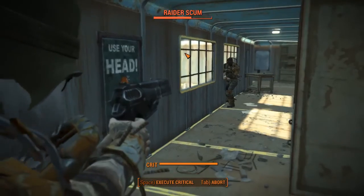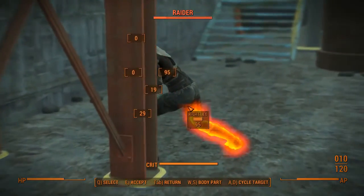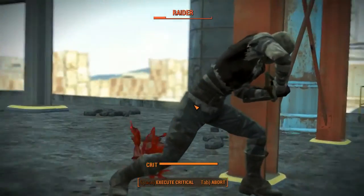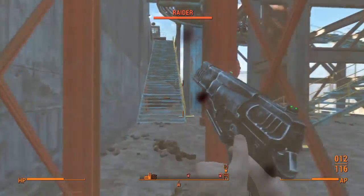The world of the Fallout Wasteland can be cruel and unforgiving. This is why we must use every piece of item that we can find to increase our chances of survival. This includes bobbleheads.